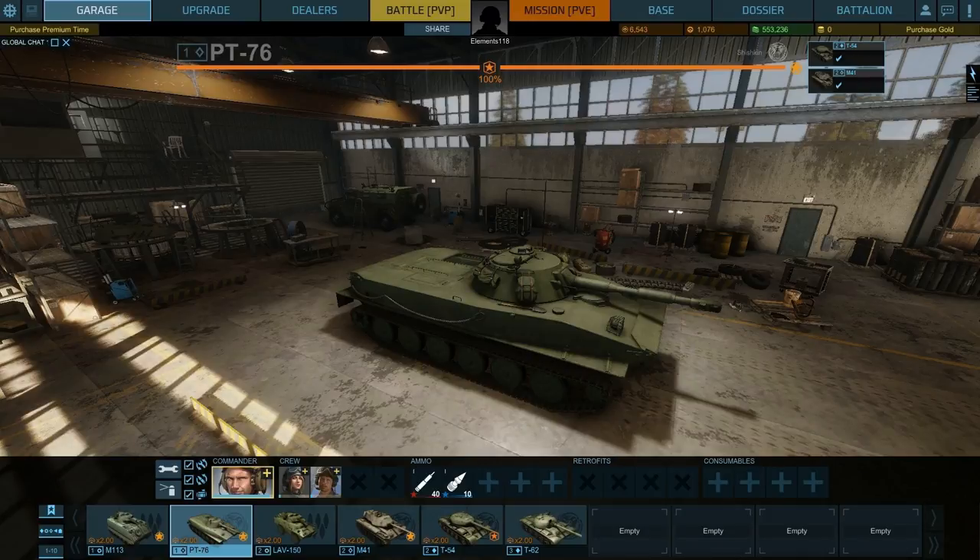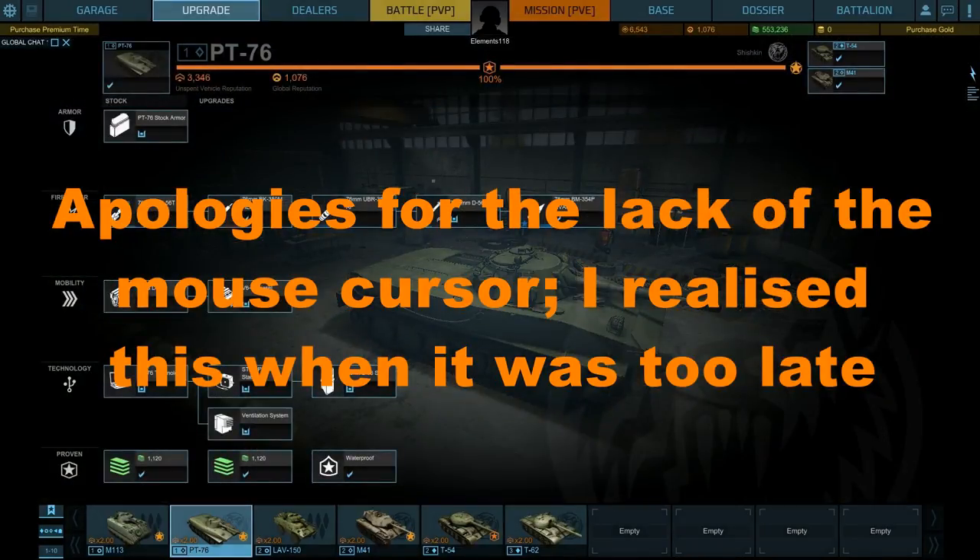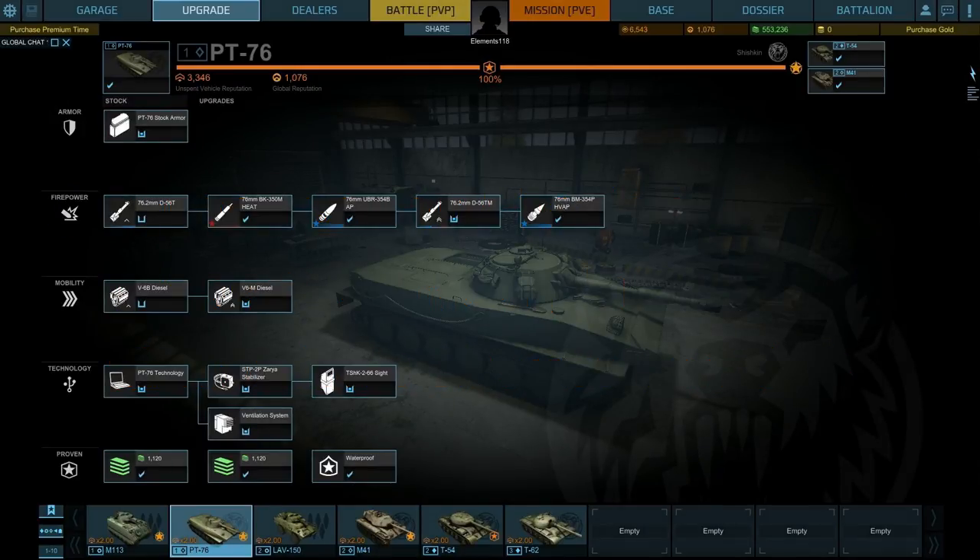The major difference, of course, is that the vehicles are more modern than they are in World of Tanks, at least for the most part. Up here in the garage, if we click here we can go into upgrade, which is just like clicking research in World of Tanks. It gives you all the different modules and things you can research for your tank.